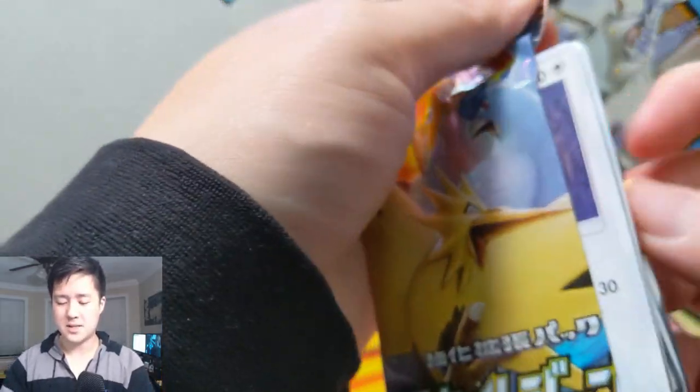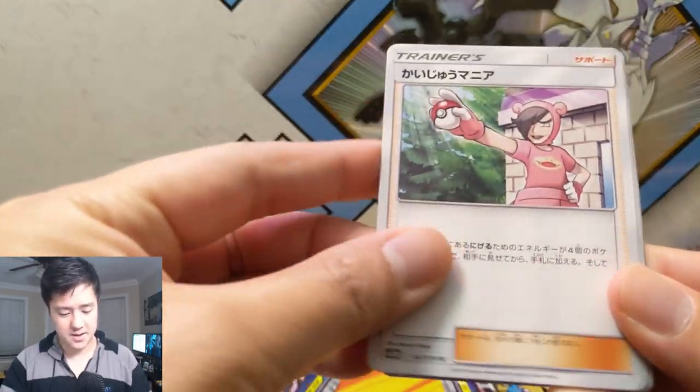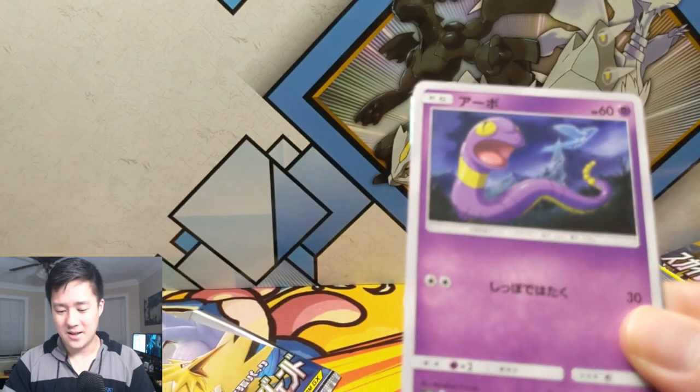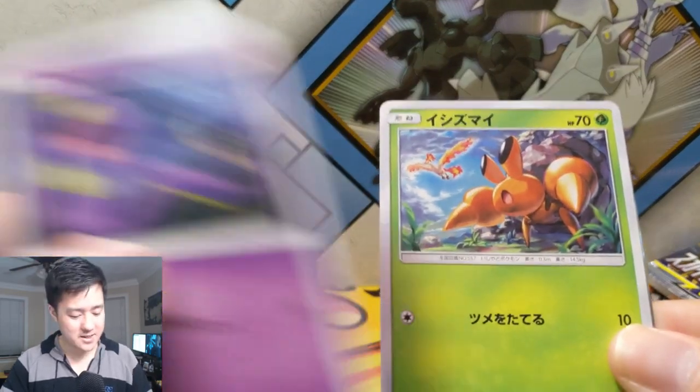All right, we have two packs left — come on, come on! Slowpoke trainer — that is a terrible costume. Hoothoot! Oh, I can see why he's very nervous. I would be too. And Ekans with the Articuno in the back — oh my gosh, this is pretty cool guys!